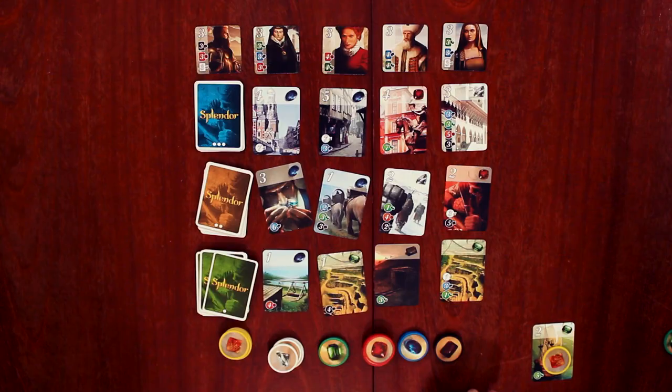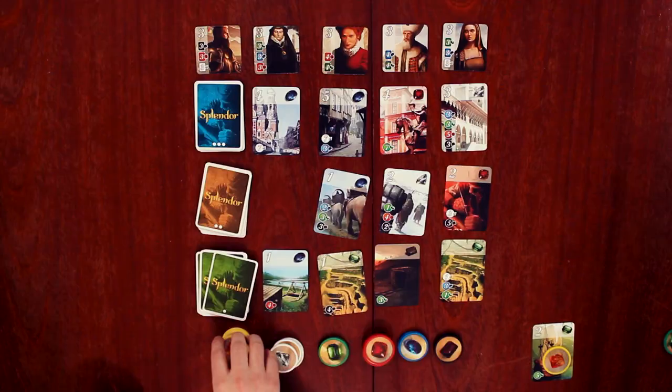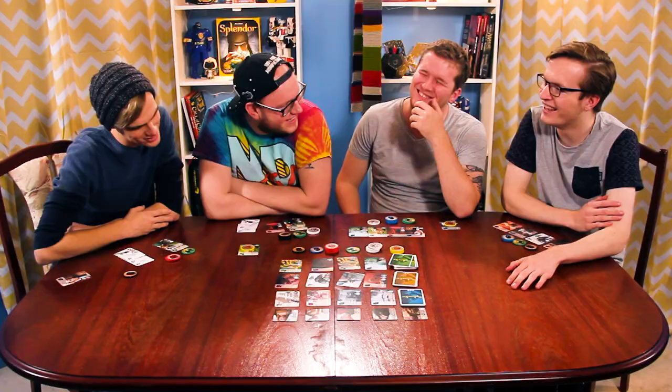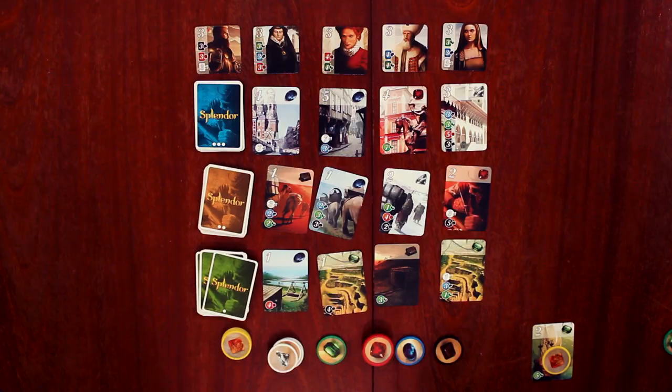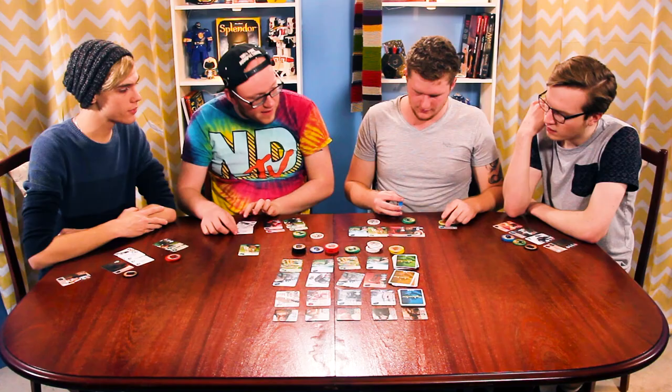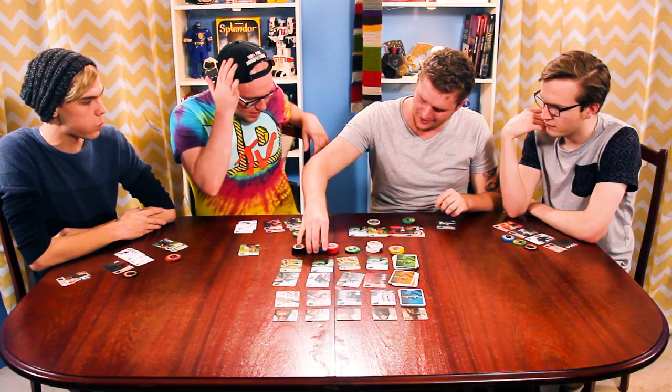I am going to reserve this card. Of course you are. I am going to take a black, a blue, and green. What country is that? Australia. I'm going to spend one, two, three, four, five and three white for this red card here. Not bad. That's a two pointer. How many points are we on? You've got two, I've got four, Billy's on five. He's kind of on eight.